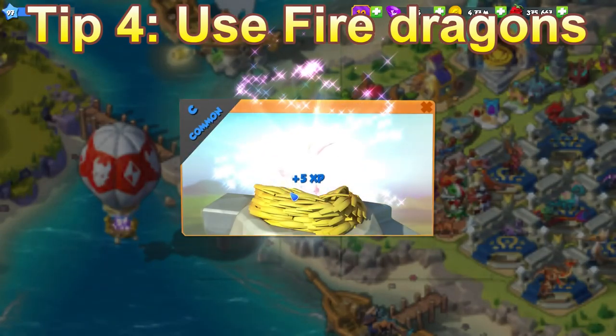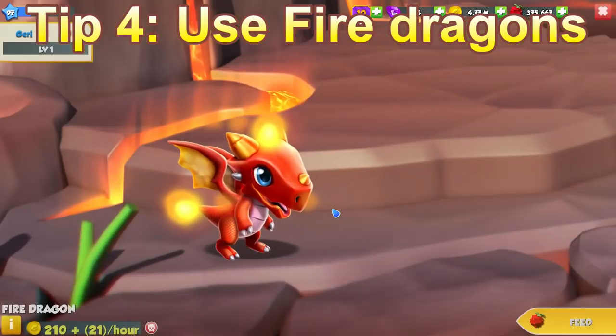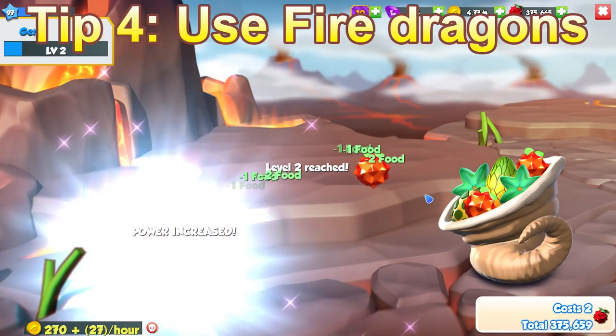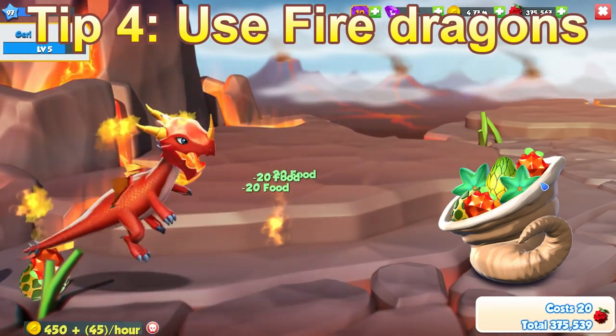Tip 4: use fire dragons for literally everything during these events. When you're feeding dragons, levelling up dragons, or hatching dragons during certain tiers, fire dragons are your best bet because you can just buy them in the shop for around 100 gold and they only have a 30 second hatching timer.